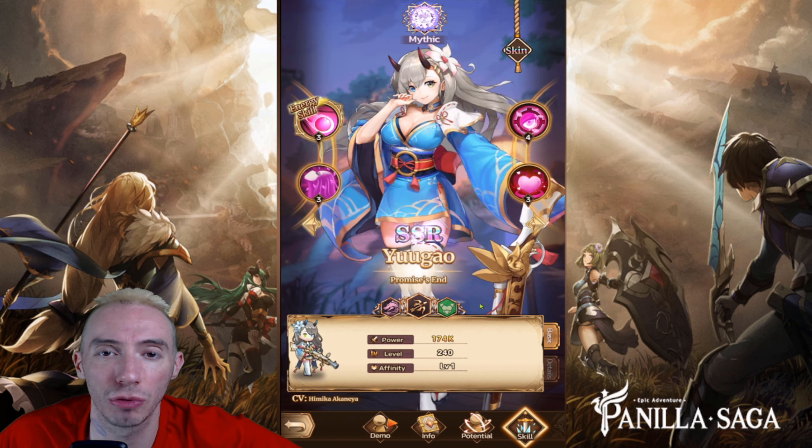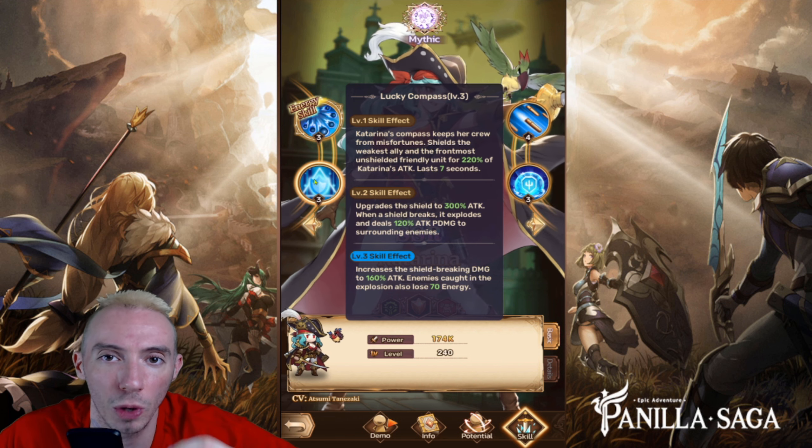Let's head over to the summoning area and check out our wish list. For our tank wish list we are going with Katarina. Her energy skill puts out damage and gives us good CC with a stun on our opponent, and her other skills give us buffs to our team such as putting on shields.